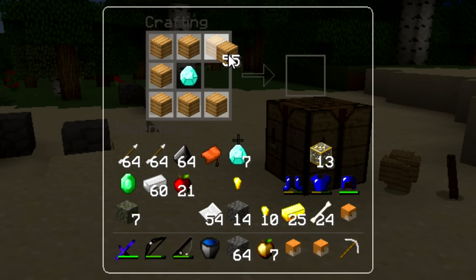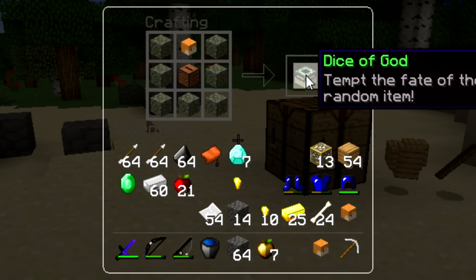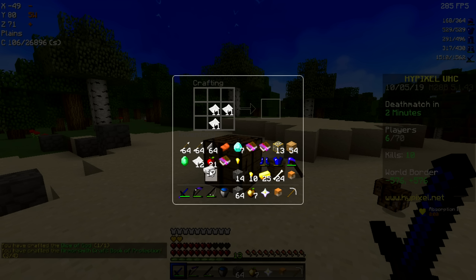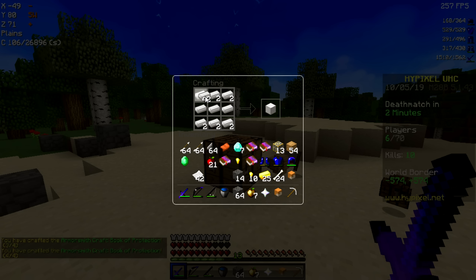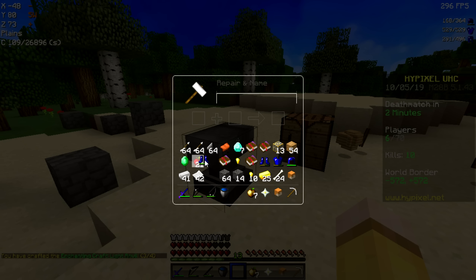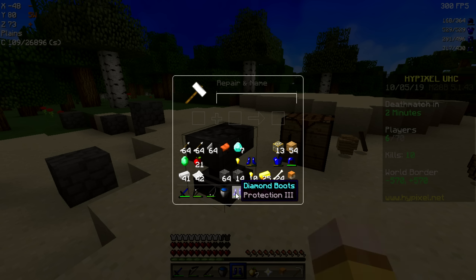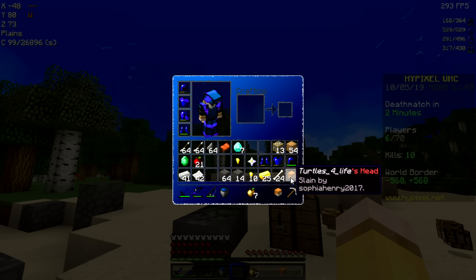Oh my god, I totally forgot — we have to make dice. Here we go: three, two, one. Oh my god, no way! Okay, we can actually get really stacked here. We're going to make four prop books and then make it like this. If we put prop 3 on our boots, we'll have prop 3, fusion pants, fusion chest plate, and Exodus. This is like as stacked as you can get, like not even joking.